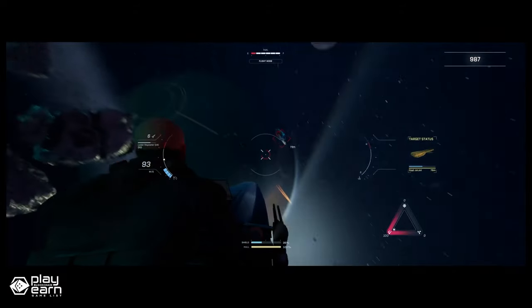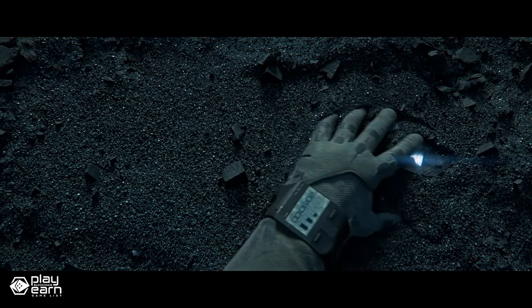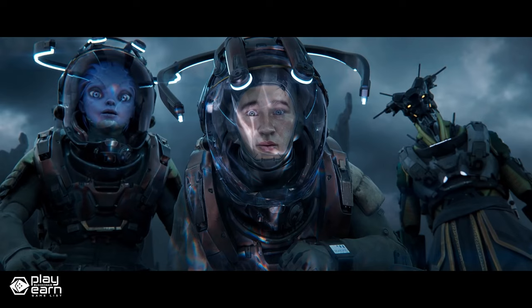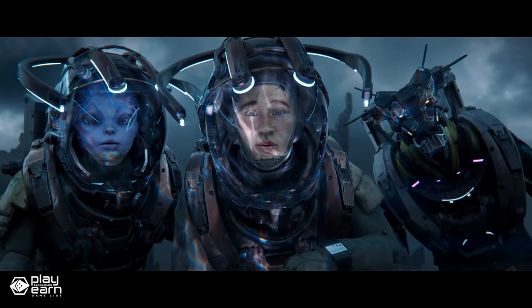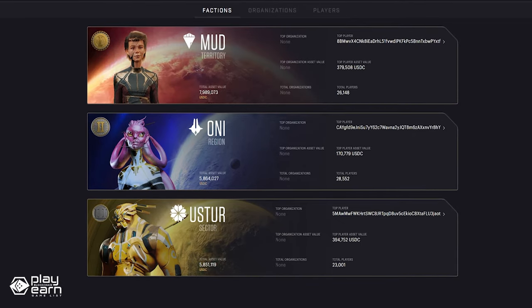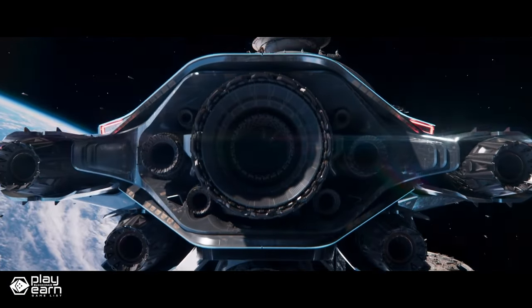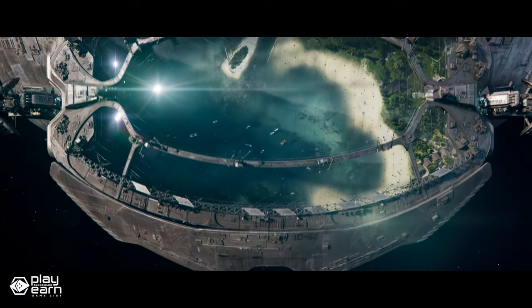You can also mine, stake, trade, and craft NFTs that represent your assets and achievements in the game. Star Atlas features three factions — MUD, ONI, and Ustur. You must choose a faction to join and help shape its objectives, policies, and diplomacy. Each faction has its own security zones where you can enjoy different levels of risk and reward. The closer you get to the center of the galaxy, the more dangerous and lucrative it becomes.